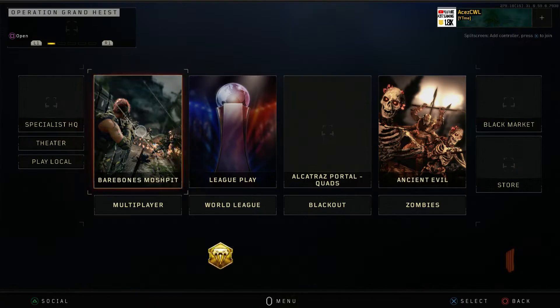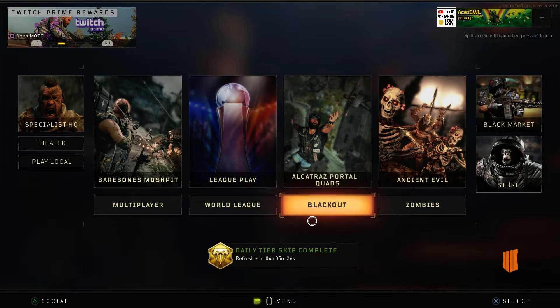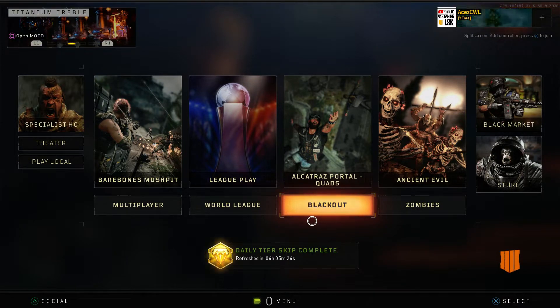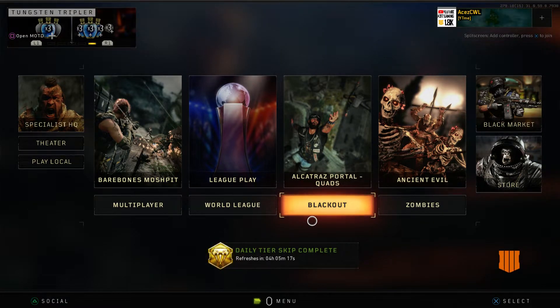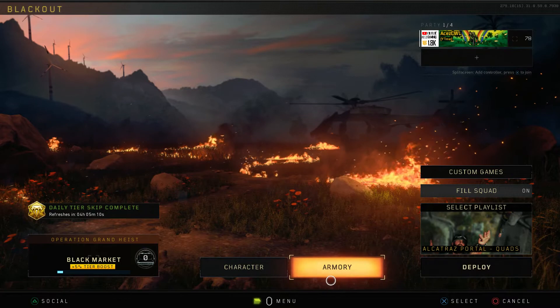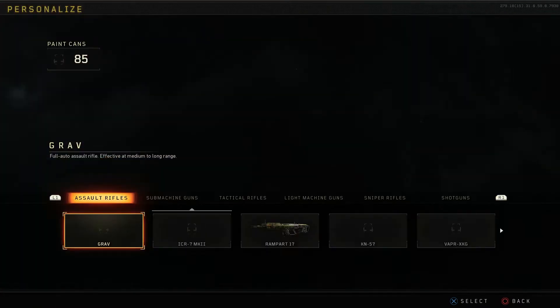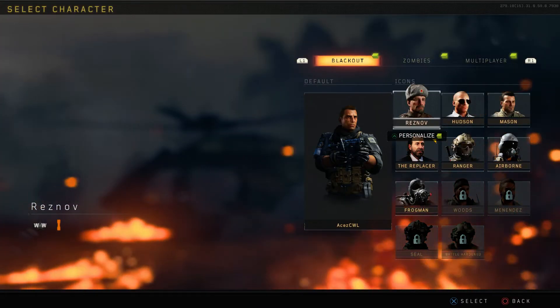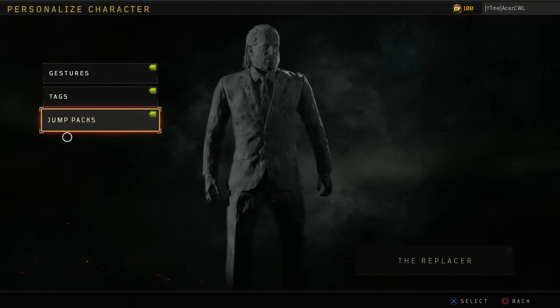We have one more thing to check out and that is the Blackout rewards. We're gonna head over to Blackout. I don't know if it's just a jump pack or if they also gave us like the entrails and all that good stuff to go with it. We're gonna check that out and then wrap up the video. Let's go to replacer jump packs.